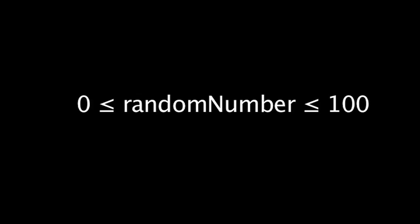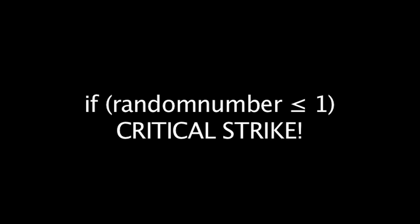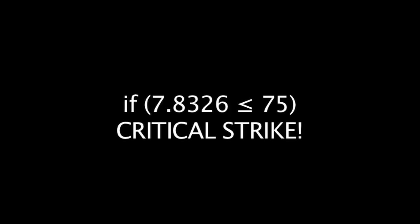First, we'll take a look at exactly how critical strikes work. Whether a champion will critically strike or not is decided from a random number generator. Whenever a champion attacks, a number between 0 and 100 is randomly chosen. If this number is less than the champion's amount of critical strike chance, their attack will be a critical strike. Because of this, it's entirely possible for a champion with 1% critical strike chance to have all their attacks critically strike — it's just very unlikely compared to a champion with, say, 75% critical strike chance.